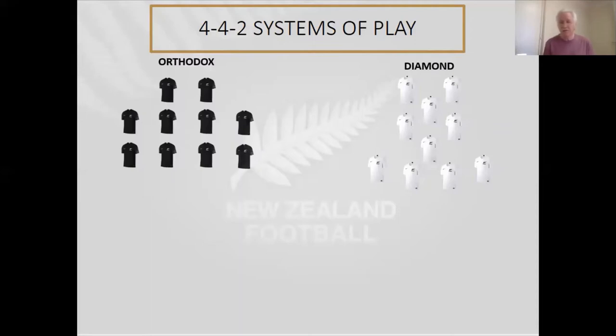Some of the challenges with the diamond are that the number 10 role is an important one — how you want them to play, what kind of player that is, and what freedom you give that player. From a defensive perspective, your left and right midfield players may have to cover a lot of ground, as they're the ones who need to get out wide to pick up opposing fullbacks. Unless in a defensive setup you change the system with your number 10 and two strikers and float that into a three up front and press from there.